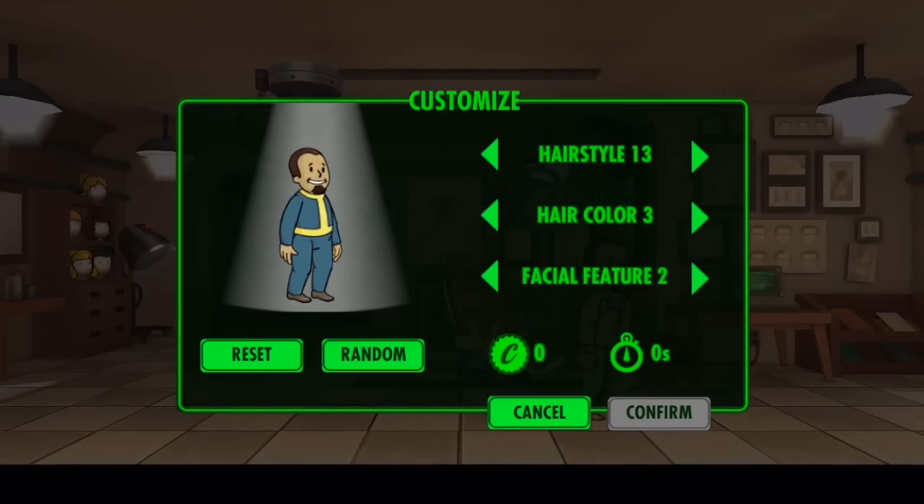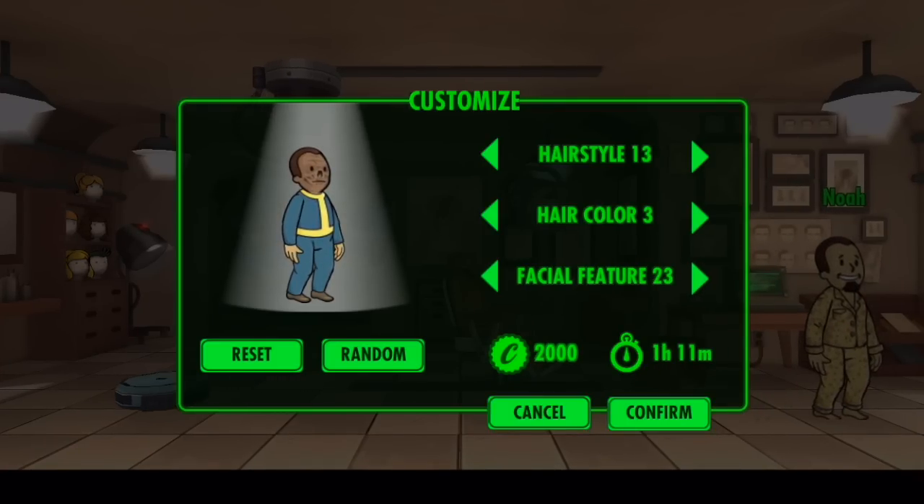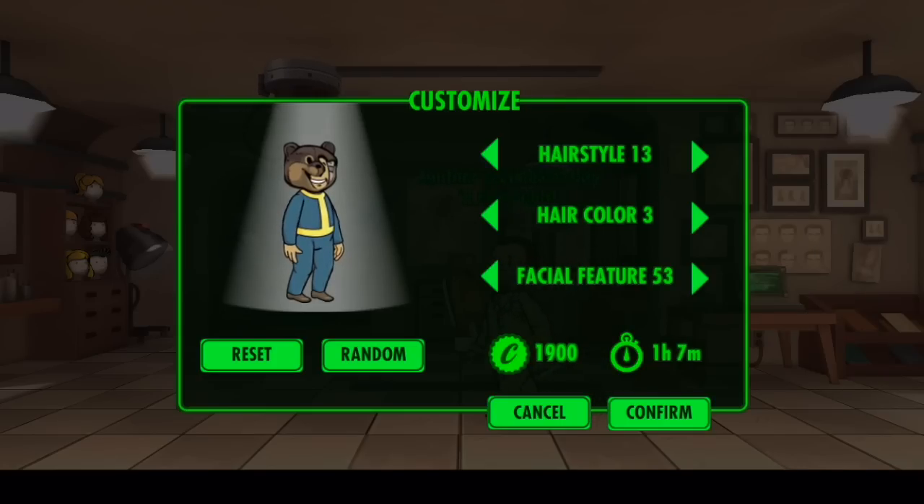Another new part of this update is that they added new facial expressions. For example, they added a gold facial expression and also the bear mask, and many more. So for now let's just get the new bear mask.